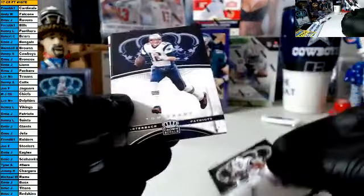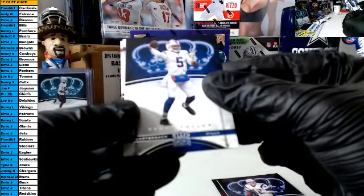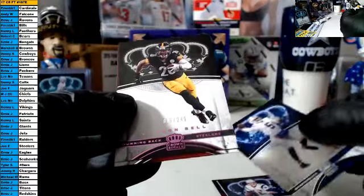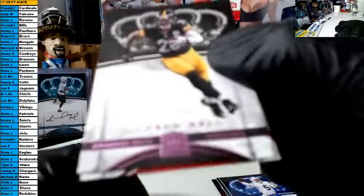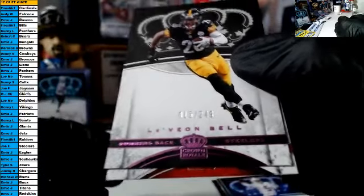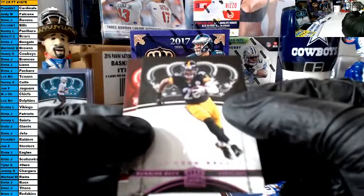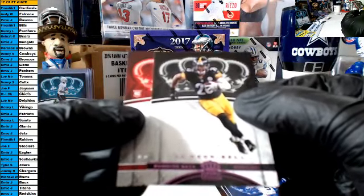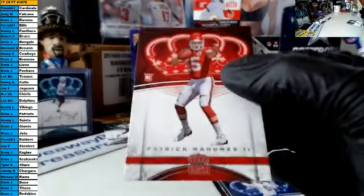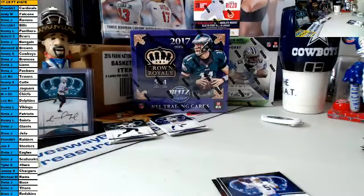Forte, Brady, Tyrod Taylor — our parallel is another Le'Veon Bell, this is a pink parallel out of 249 for Joe. That is number 15. And our rookie is Patrick Mahomes for the Chiefs. I'm getting closer — that's MJ.